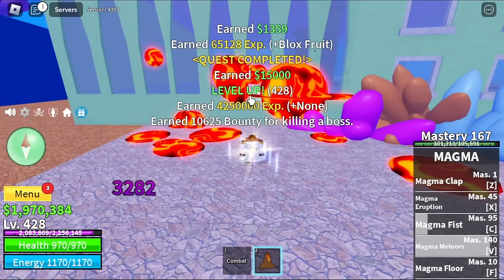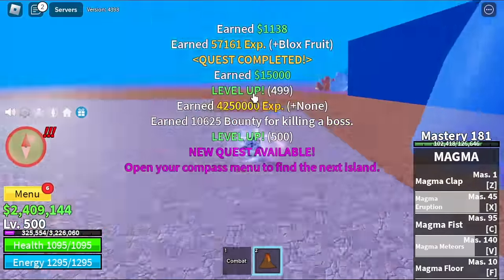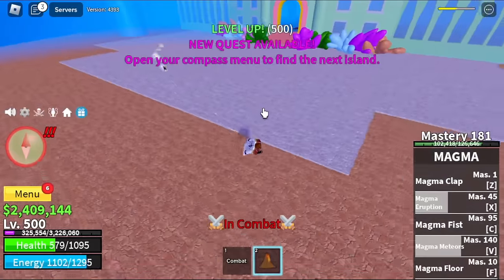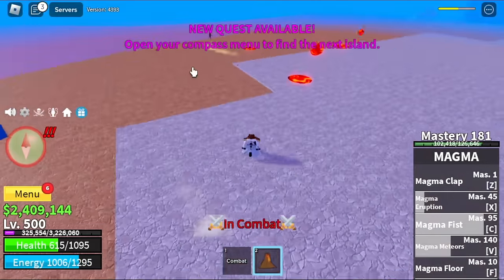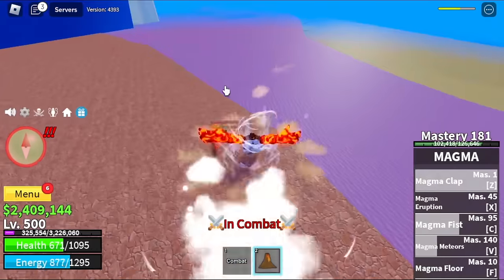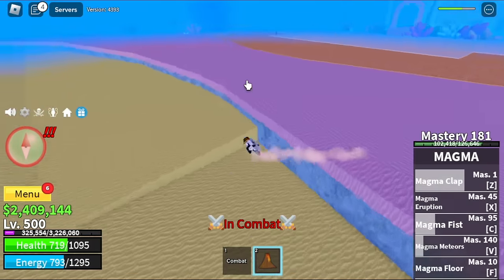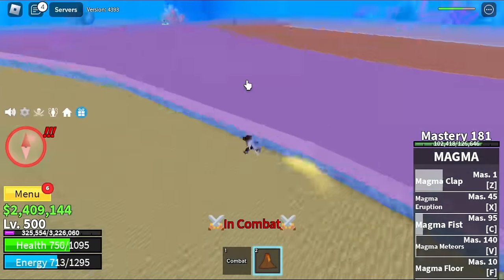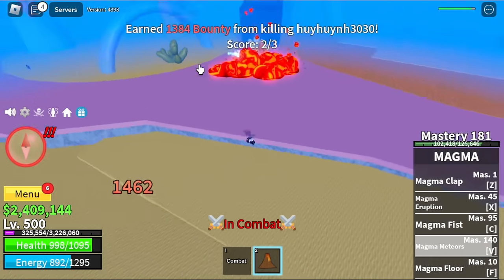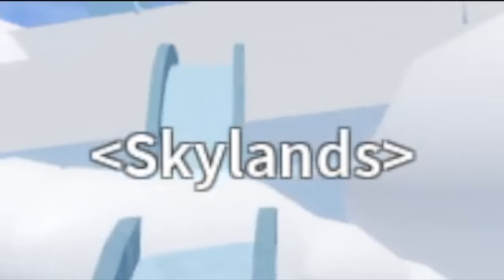My technique there is make sure to choose the time that you're going to grind. Check out this one guys — he attacked us first. Maybe he's angry because we killed his prey, the Fishman Lord. Maybe he's grinding too and he thinks we're gonna steal his kill. We're just gonna hide here — we don't have observation Haki yet. Okay, next up guys — Skylands.